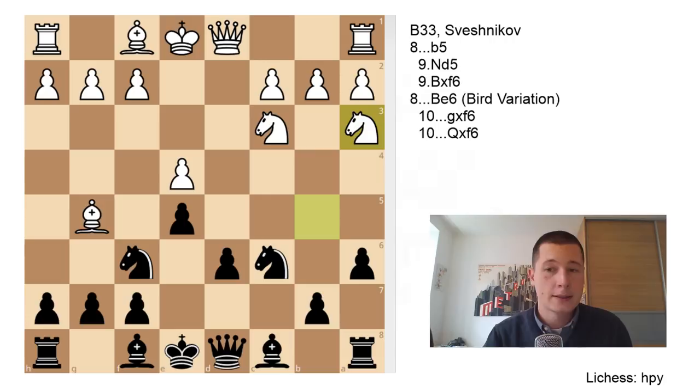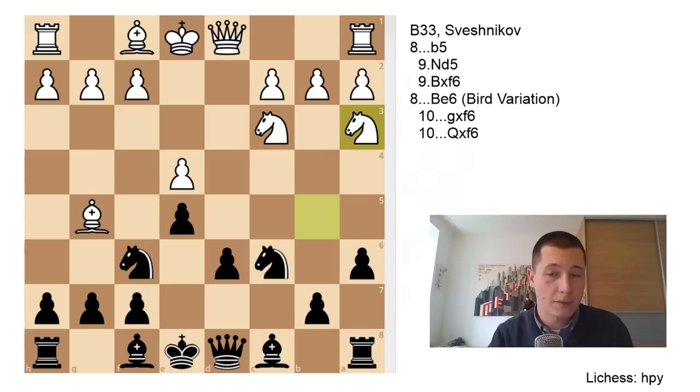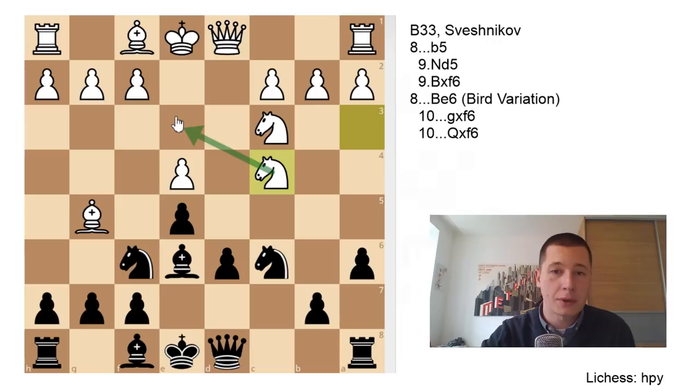From here on there are two variations. One of them is b5, which is the main line, and the other is Be6, which is referred to as the Bird variation of the Sveshnikov. We are going to go over that first. After Be6, White has one good move basically — not transferring the Knight from c2 to d5, but playing Knight to c4 and then going into e3 that way. You have time to do that, because the other variation with b5 doesn't give you that option.